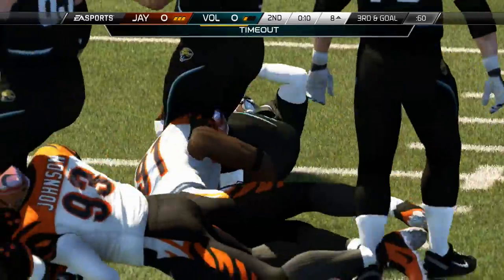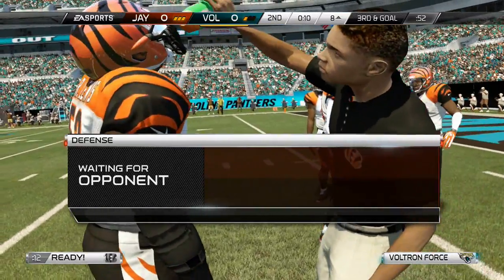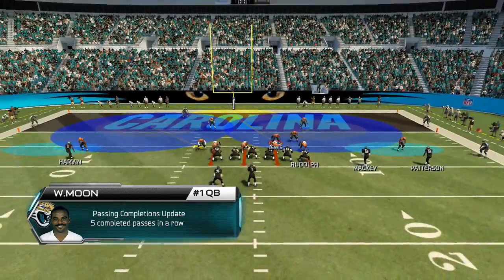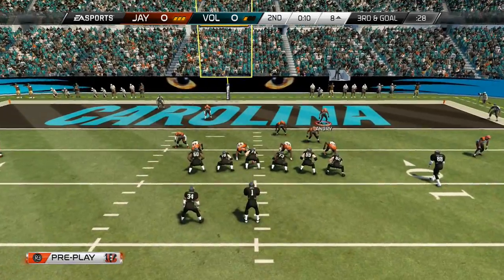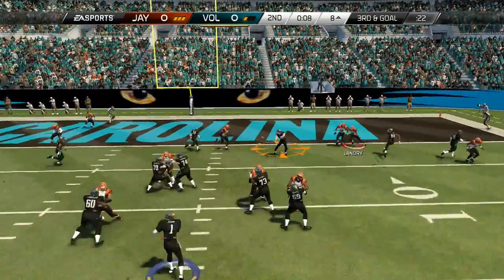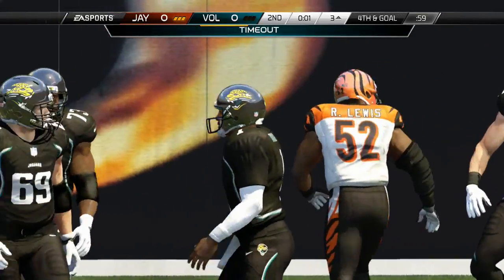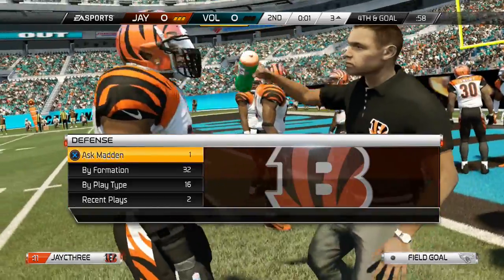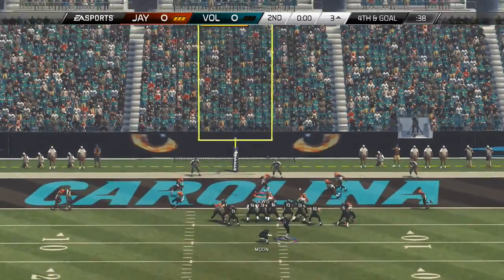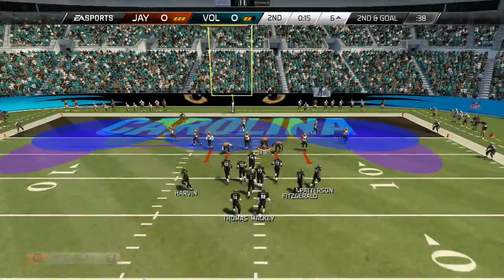He goes play action — he can't handle the pressure and gets hit in the backfield for a loss of two yards. So from second and goal at the six yard line to third and goal at the eight. He looks to pass, putting Thurman in the slot. Third and goal from the eight, back with what looks like Manny Cunningham. He's smart and kicks the field goal — he goes up three to zero.